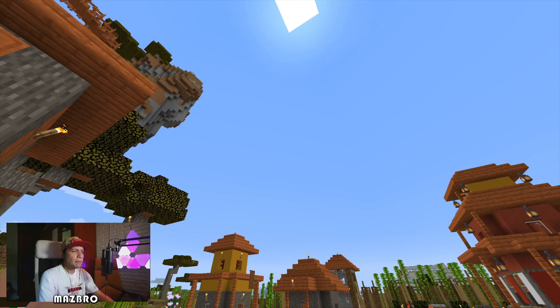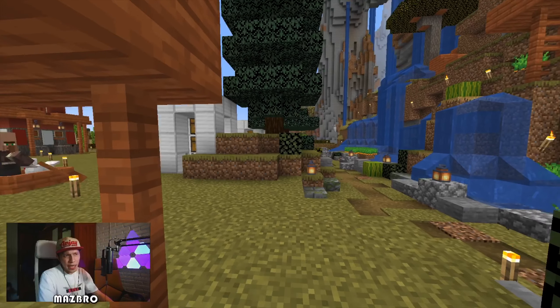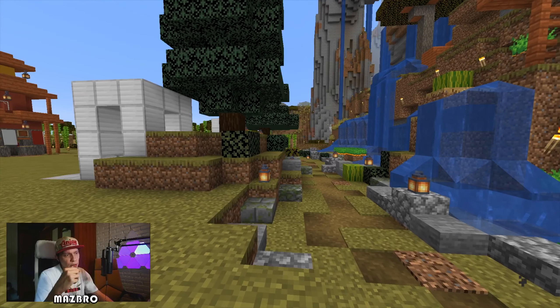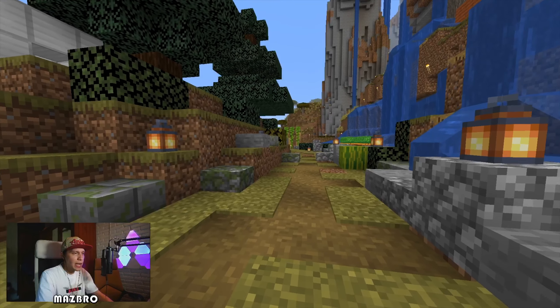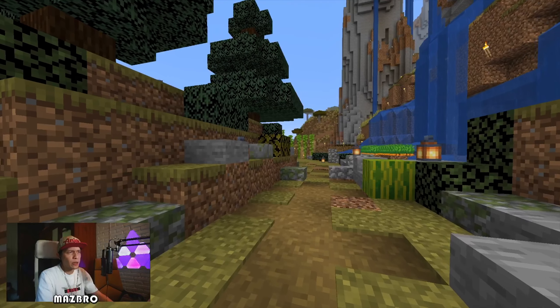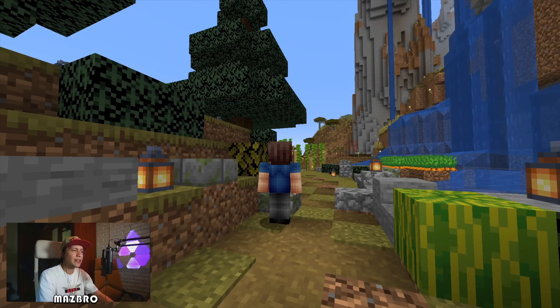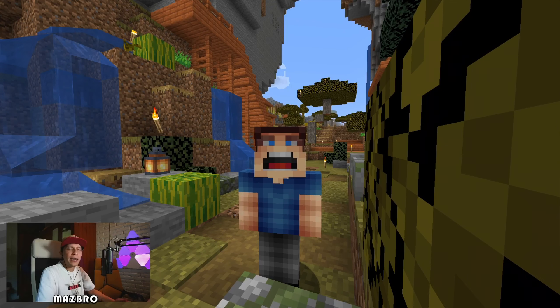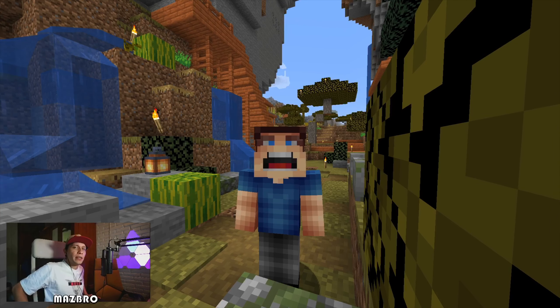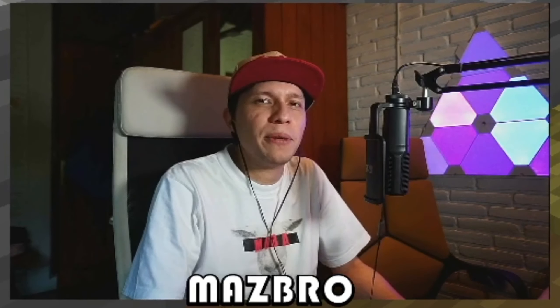Alright folks, we've covered up our automatic lava bin over here and things are looking pretty good. If you haven't already, check out my automatic item sorter video — it's already up on my YouTube channel. We're also going to do an episode on how to create a natural-looking pathway like this one. I really like the way this looks — quite nice — and we'll be adding a few more things too. Thanks for stopping by! The name is MazBro — do consider subscribing, liking, or leaving a comment. If you have ideas for future episodes, let me know. MazBro signing out — see you guys next time!